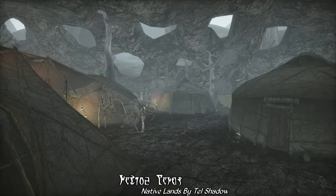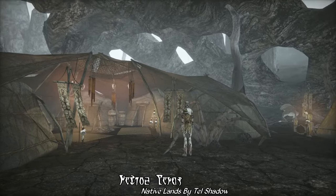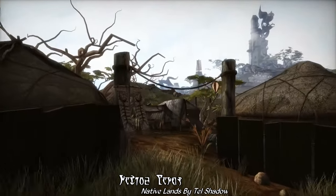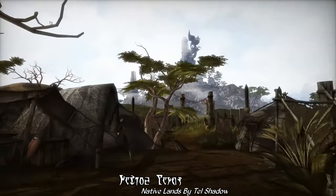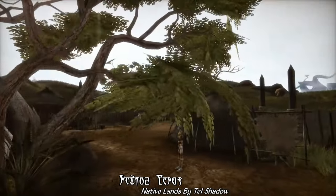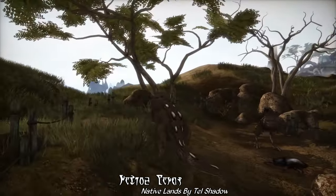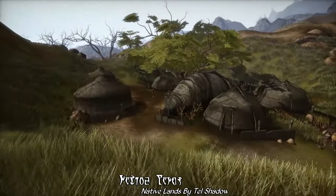A very light detail and clutter overhaul for the Ashlander camps, Native Lands gives each of the major Ashlander camps a distinct look fitting for the culture and customs of that particular camp. The Erabenimsun are herders, and so have their herd roped off nearby. The Ahemmusa are more warlike, and you'll see more of their trophies when you visit their camp. The Zanabi are traders, so you'll see more carts and trade goods. And the Urshilaku are spiritual, with a more mystical-looking set of decor.